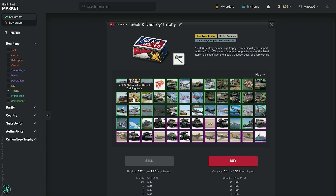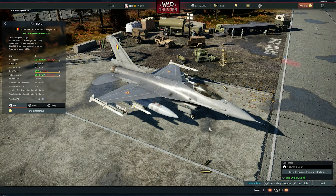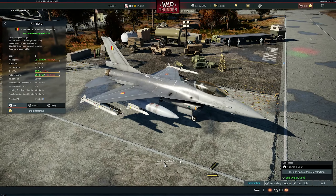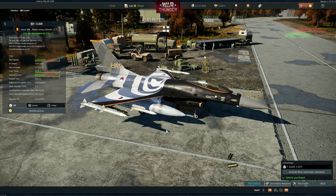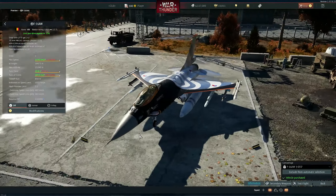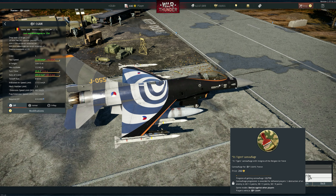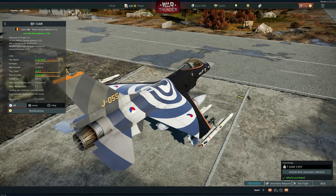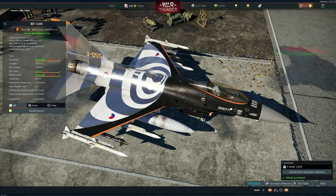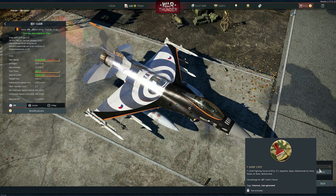There are some tank skins — M48 and others — but I'm going to pass over them to keep the video from being too long. We have another one for the F-16AM. It takes a little bit of time to download the camouflage files. This one is from the Netherlands instead of Belgium, which is very cool. It's historical — Royal Netherlands Air Force from a full photo airbase in the Netherlands, from a specific squadron.